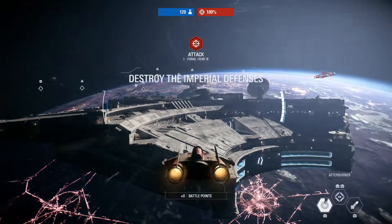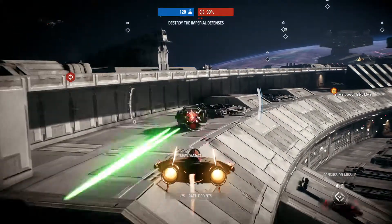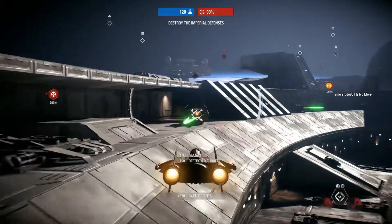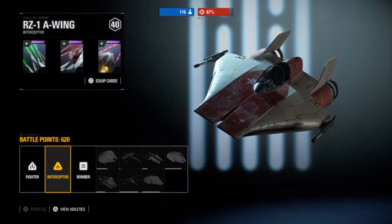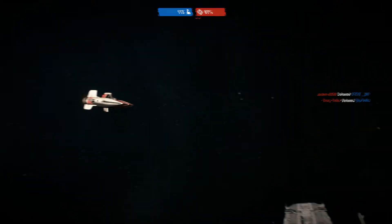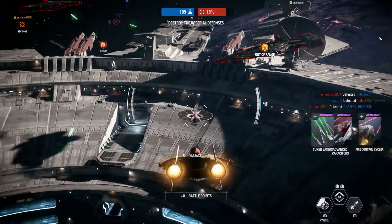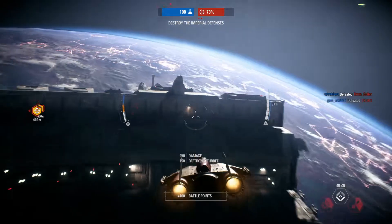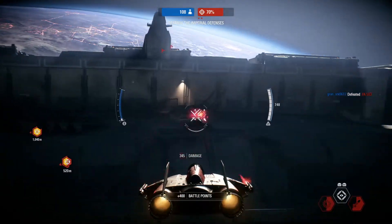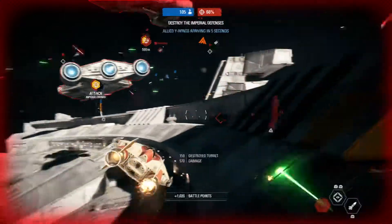Red squad reporting! Destroying those cruisers is the first step. Entering the fight! A Y-Wing squadron has joined us. Cover them so they can perform a bombing run.